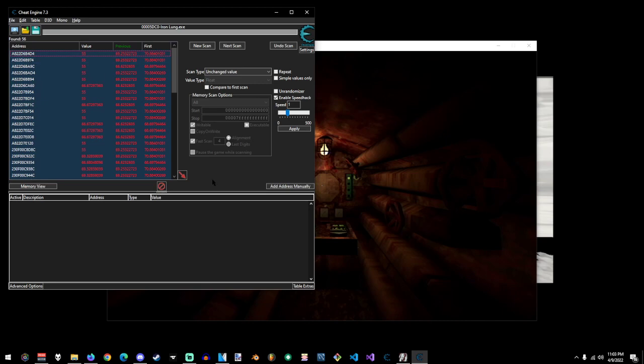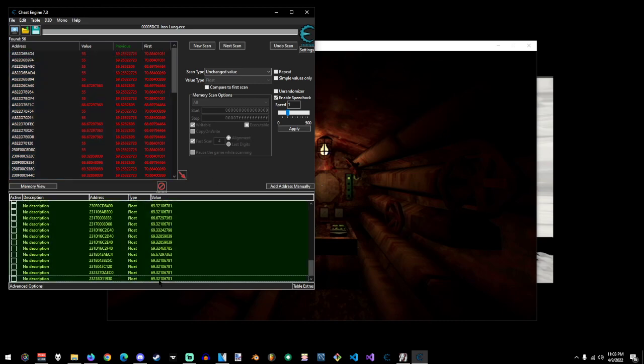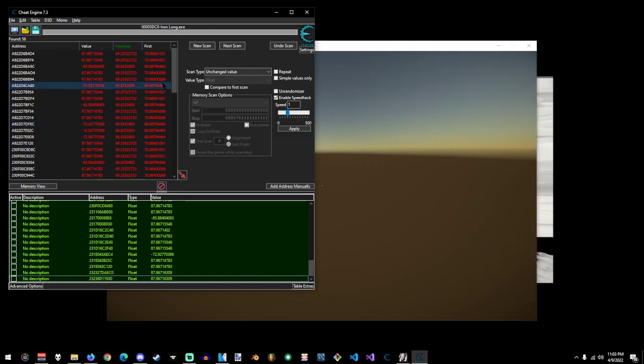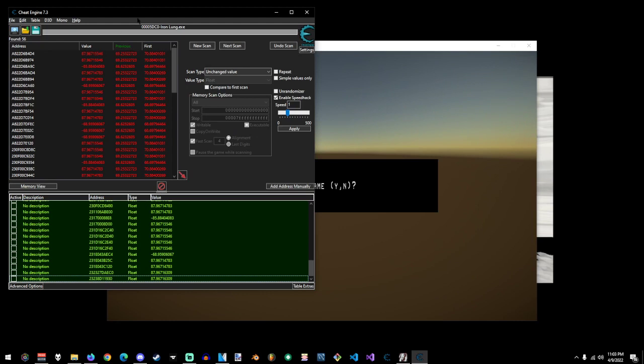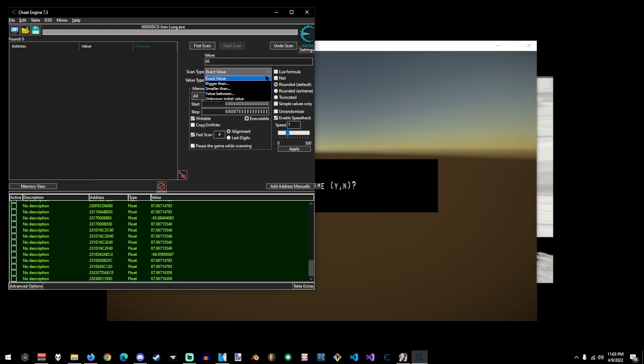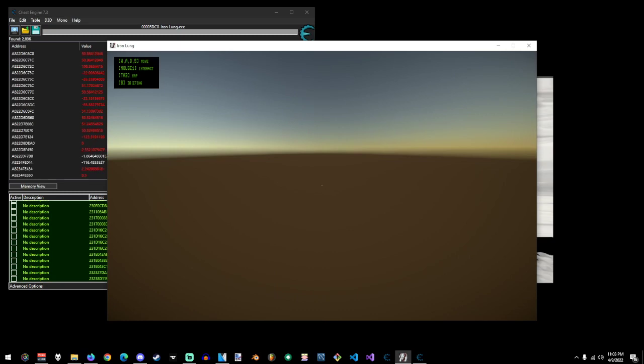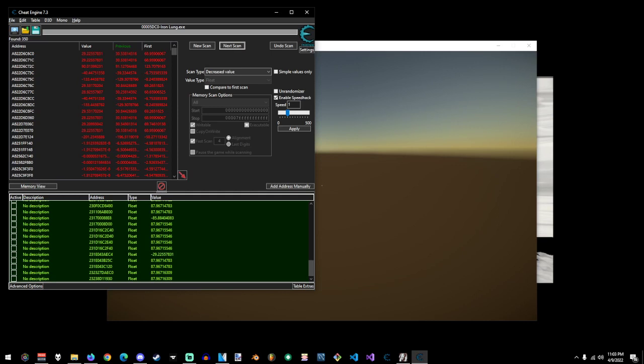We're going to brute force it again. There we go. So now what I'm going to do — actually, pausing the game does nothing, it still plays. So we're going to search for an unknown value for scan, and while we're falling I'm going to do decrease value scans and alt tab out. Funny enough, that does stop the game. A lot of nice values here — a whole bunch of nothing.